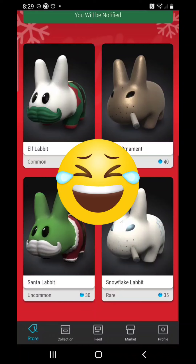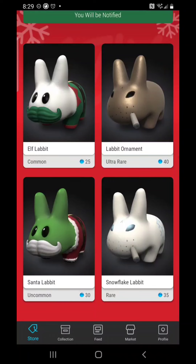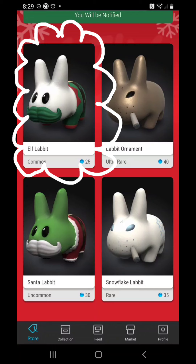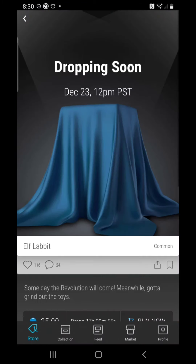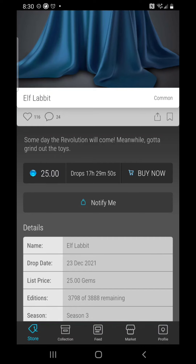You can decide for yourself: are you going to try for the ultra rare with your smallest probability, or are you going to increase your odds and go for the common? Based on the last few drops where I'm seeing commons coming out with the highest valuation and market value, I'm going to bet on the common. I like the artwork — the common and uncommon are almost exact opposites: the white rabbit with the green mustache versus the green rabbit with the white mustache, plus the Christmas sweater. Either one could be really popular for post-drop demand.